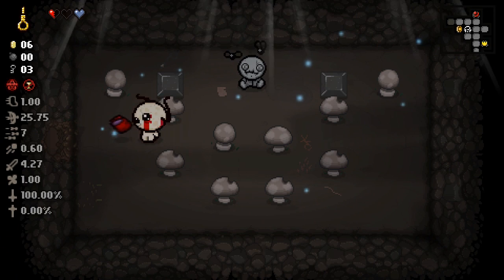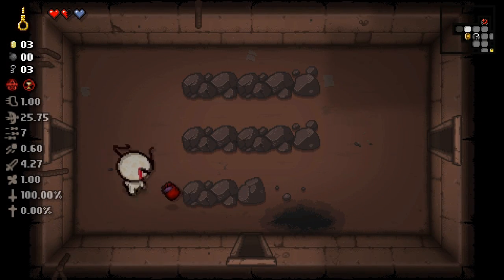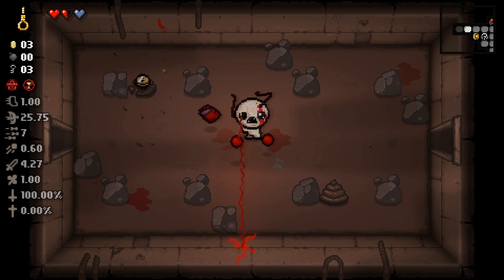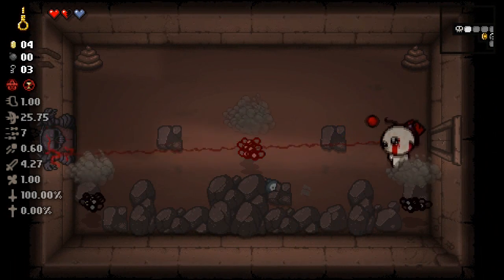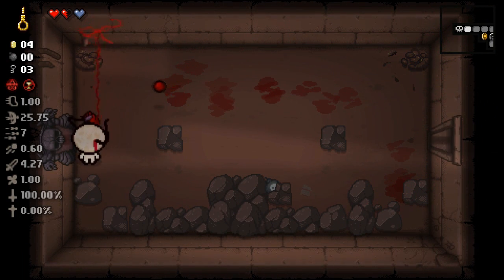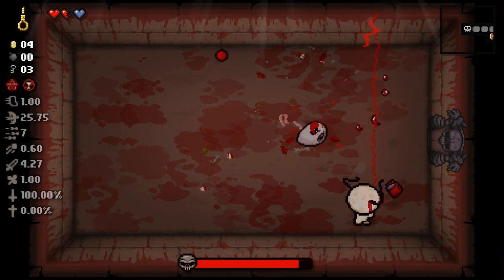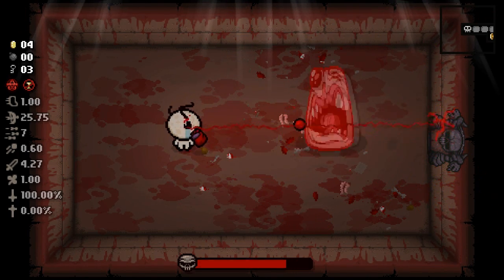I'll take some red hearts and dip. Hopefully we get some more speed — speed would help a lot when it comes to hiding the heart from shots. Or get a King Baby... I'm lying, King Baby would be the worst. I'll try the Golden Noose on the boss. Let me clear here — that's a lot to dodge.